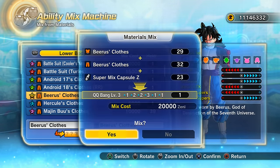I've just re-downloaded my save data, so I lost those QQ Bangs. I should mention: if you do make a QQ Bang you like and want to keep it, back up your save and carry on from there. You'll have less stuff to work with, but if you get the ideal one — just save it.